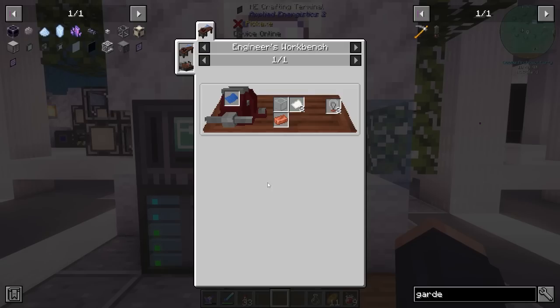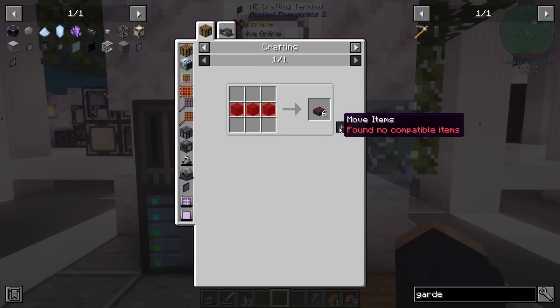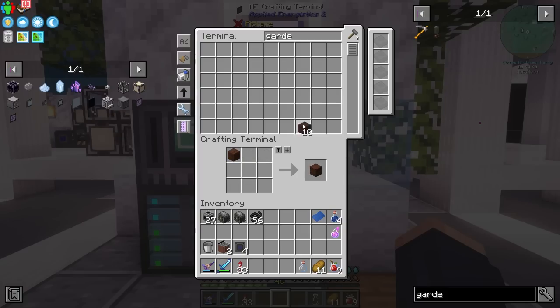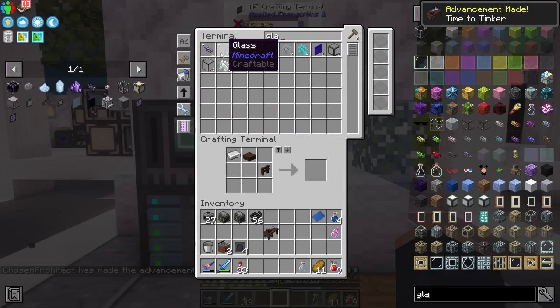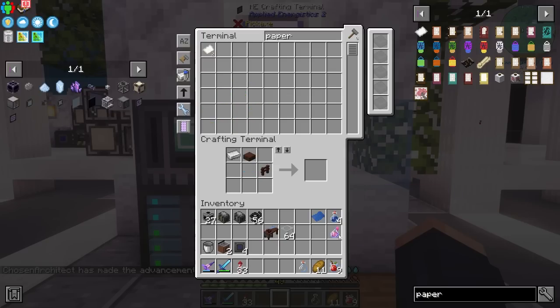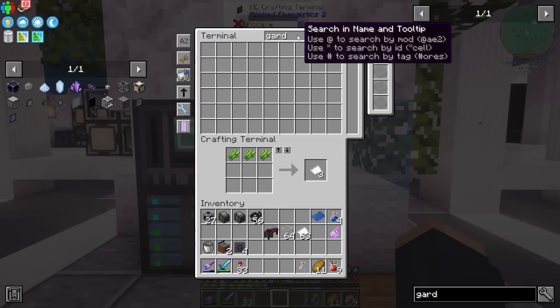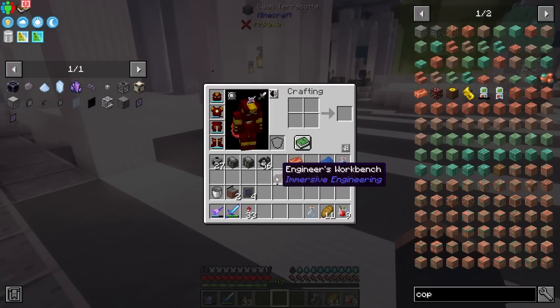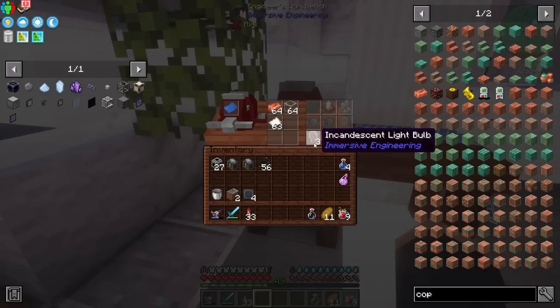These incandescent bulbs require an engineer's work table, which is not too difficult for us to make — we just need an engineer's blueprint. We have all of those resources and should also have plenty of treated wood, allowing us to easily make all of these materials. Now that we have our engineer's workbench, we're going to need glass, paper — which should be easy to craft with all the sugar cane we have — and also copper. We craft all of these things together and it's going to allow us to pull out incandescent bulbs, and we can just keep making more and more garden cloches. I have just about everything ready to go.